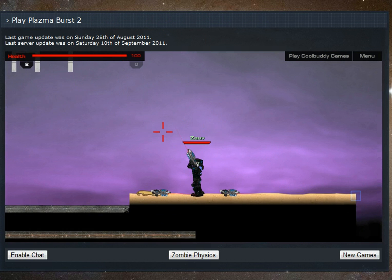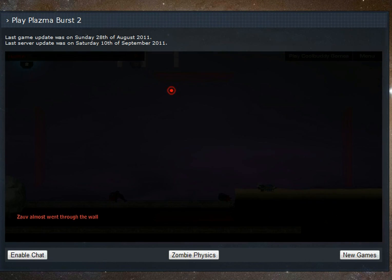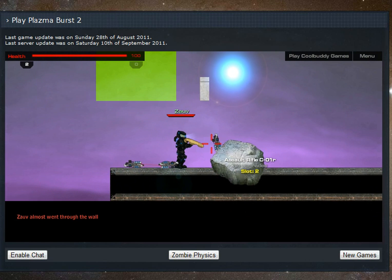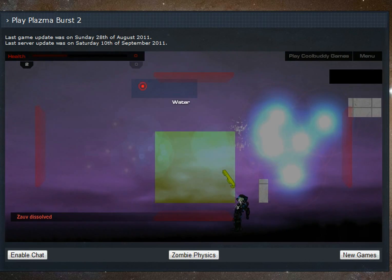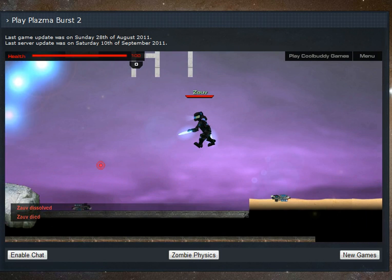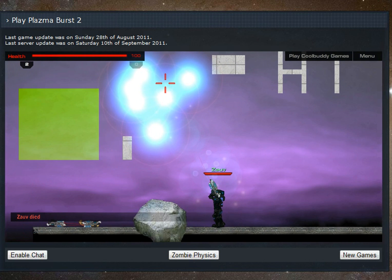Hey guys, ZOV in the Blankcast here. This is the map that I was making — here's my acid, there's my water. I wonder if I can die again because of that parameter thing right here. I jump up and there's my lights.